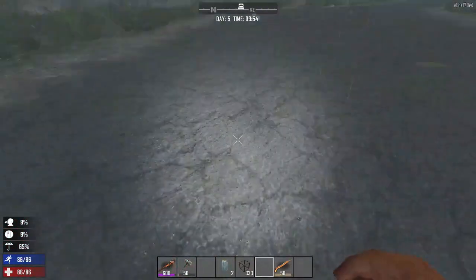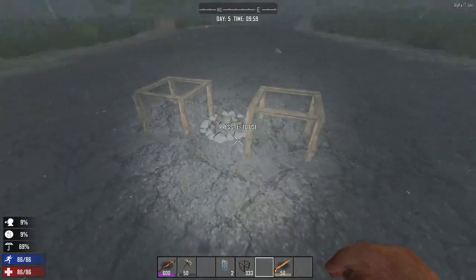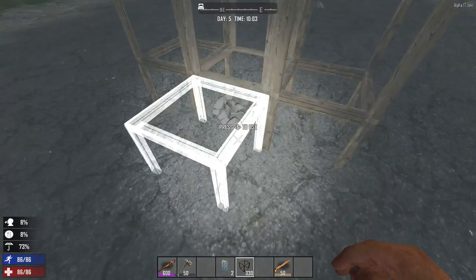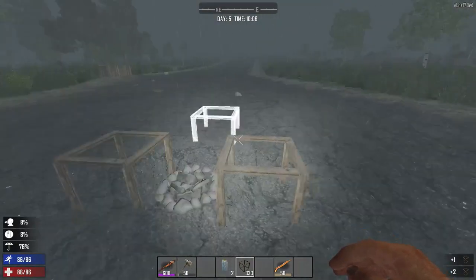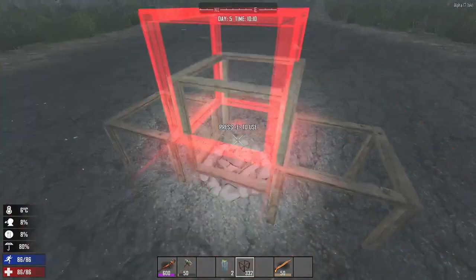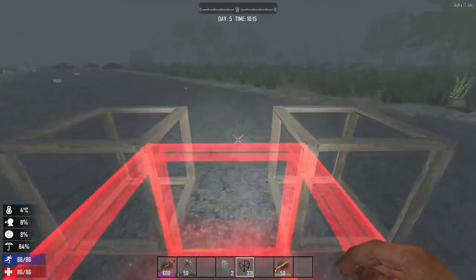Now if you do it on a slightly different height — I tried the same thing, only it's where the blocks are sunken, so it's not quite as flat. It doesn't seem to worry yet. You can put them in. If I try and put a block on the top, it turns red, so no. But the campfire doesn't disappear. So it only happens when it's actually on a flat surface.